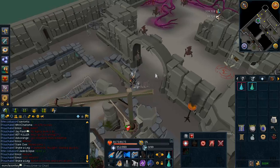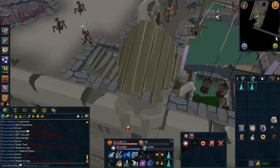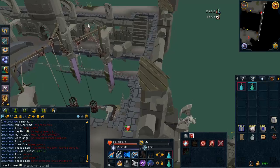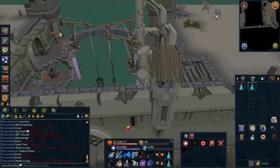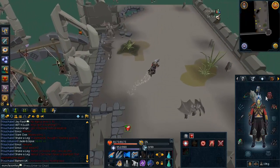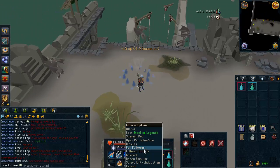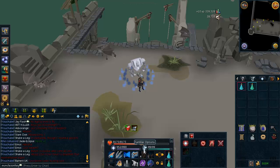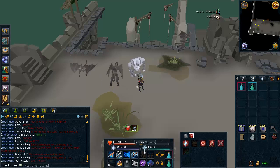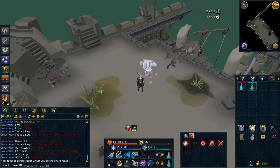The best spot I've found is to cross this plank — I believe you need around 72 or 73 agility. If you don't have that agility level, you can kill them right below by going over the bridge instead. Make sure to summon your Steel Titan before you come here — restore your summoning points first. Set the left-click option on your familiar to attack and have the Steel Titan attack with Steel of Legends scrolls.